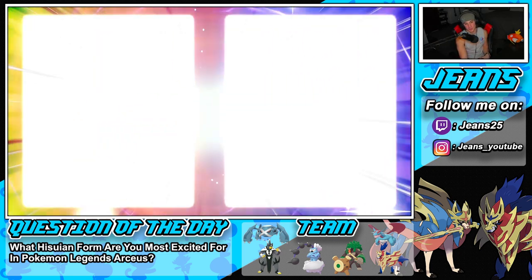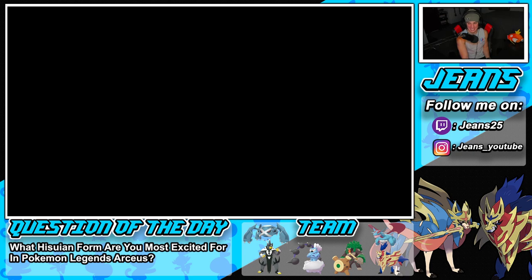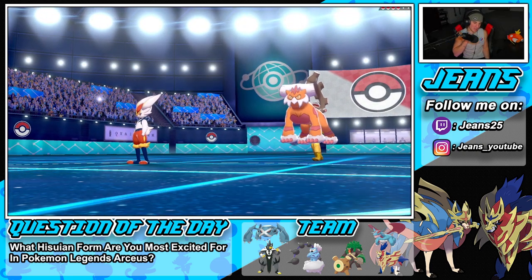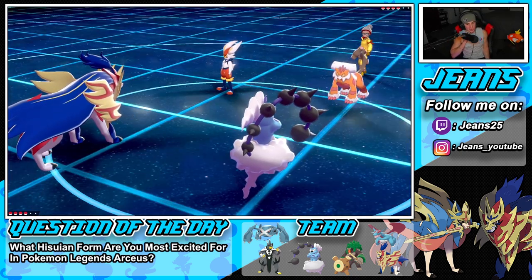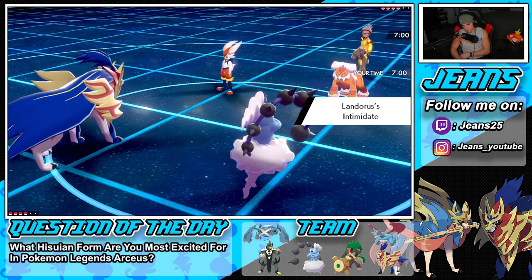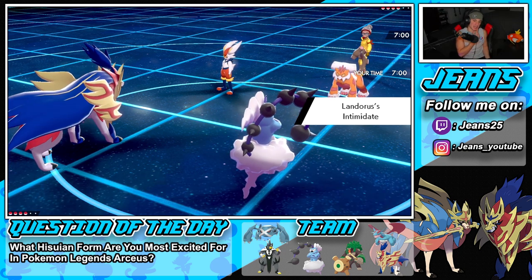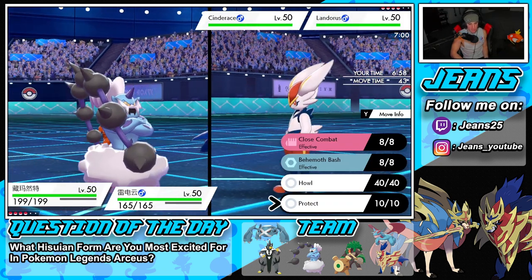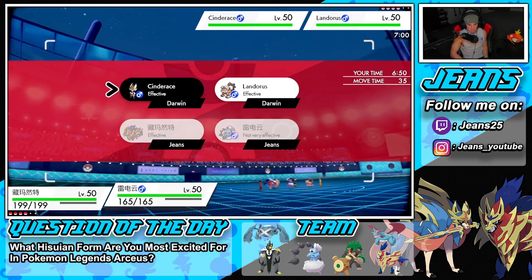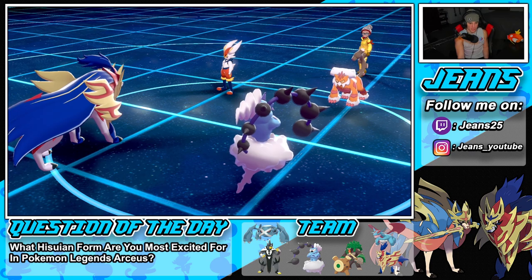He leads Landorus and Incineroar — Defiant activates early. Lovely. We didn't plan to lead Thundurus but we did. Shield defense boost comes out and Incineroar gets off Intimidate. I think we just Dynamax Thundurus. I might Protect Zamazenta since I don't want a Power Whip coming through, and then we get off an Airstream to take speed control. We take a great first turn right off the rip.